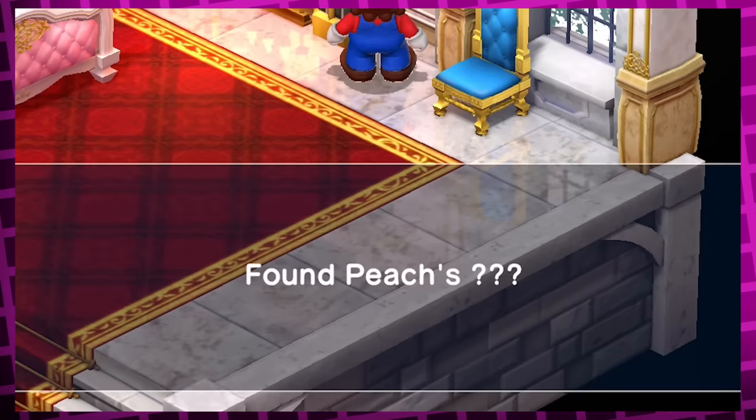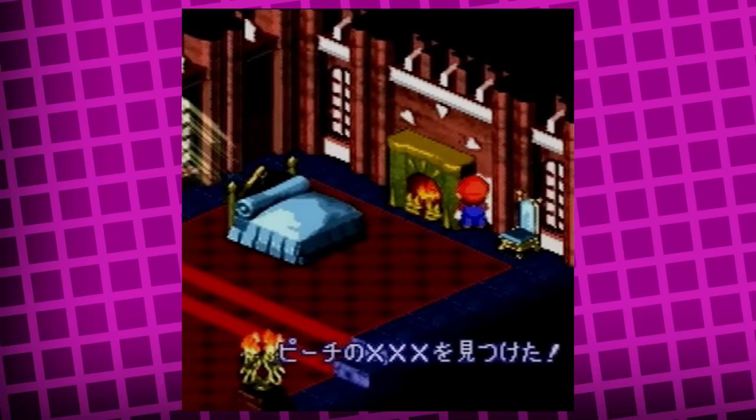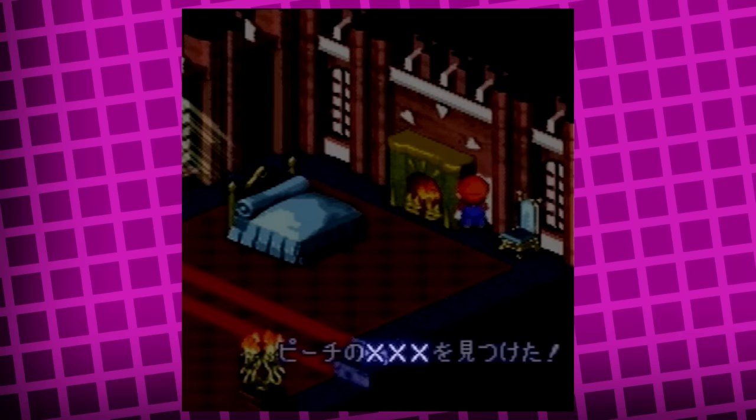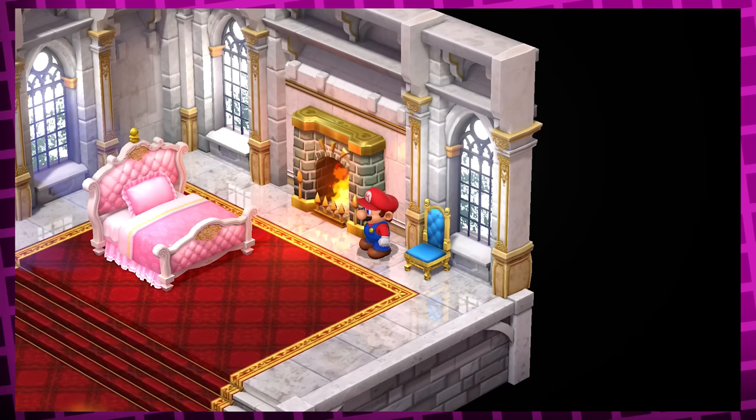In case it's not obvious what this ??? thing is — in the original Japanese translation it instead said you found her XXX, meaning it's either a bottle of alcohol seen in cartoons typically marked with three X's, or more likely it's a sex toy. I don't know why she's so okay with her grandma knowing about it, but at least you get a funny little interaction out of it.